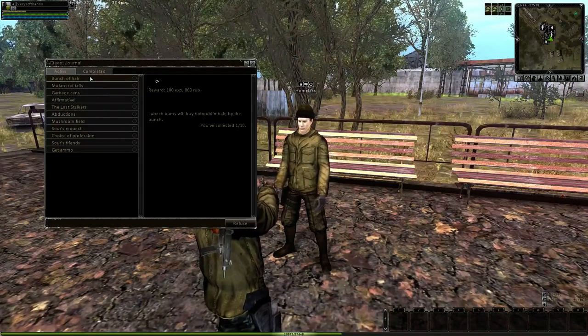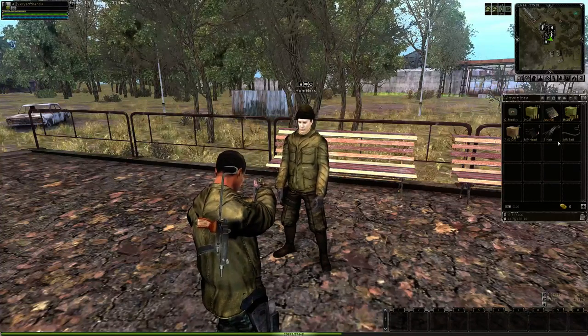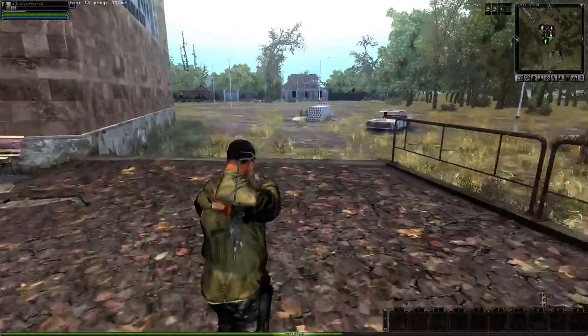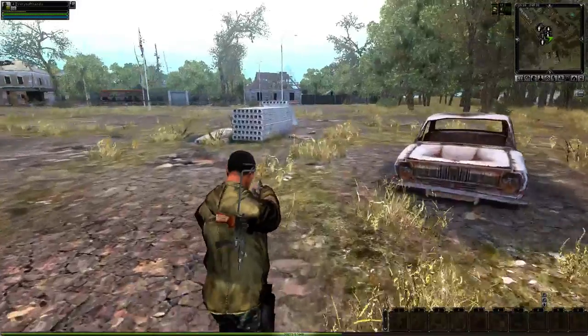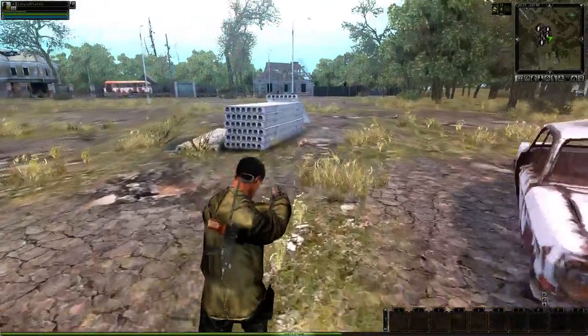He wants you to collect 10 hares and 10 mutant rat tails. I've already collected 1 hare and 2 mutant rat tails. The rat tails will obviously come from the rats on the ground — kill those rats on your way to these buildings heading north. And that's where the hares will come from.